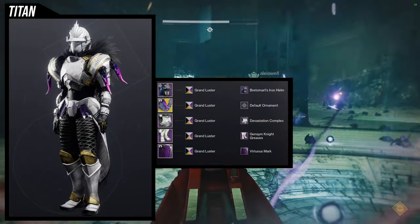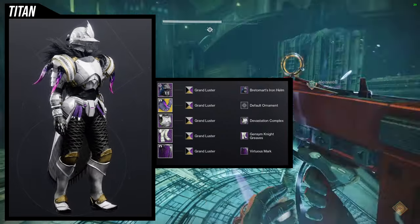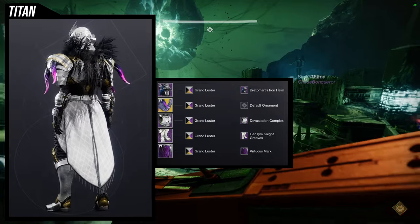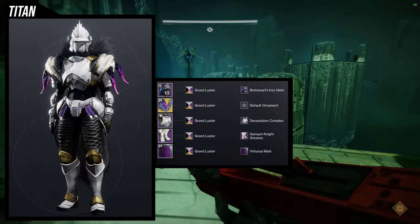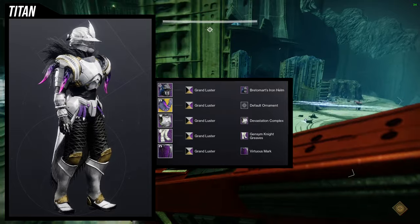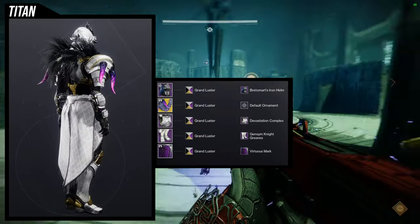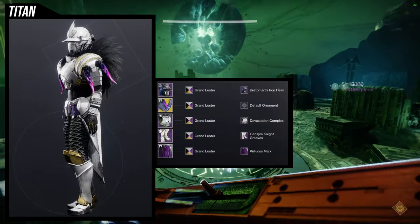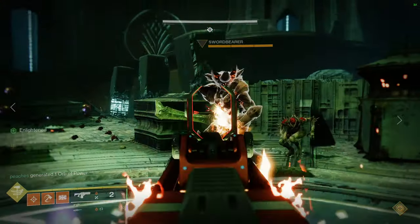For the shader, we're using Grand Luster because it looks really good with the gold and white. There should be purple in there but the purple is the off-color. Honestly I'm not too bothered, because the Virtuous Mark has feathers that don't change color — that's where the purple comes in — as well as the Doomfangs.